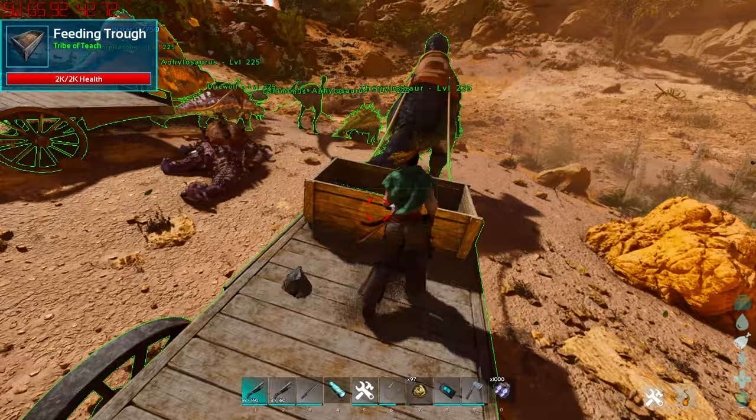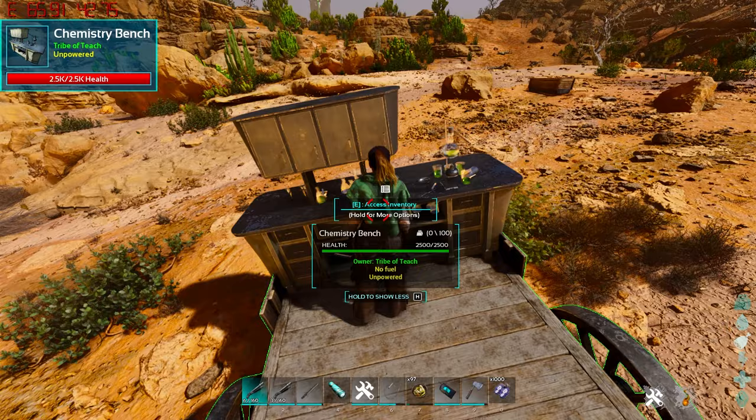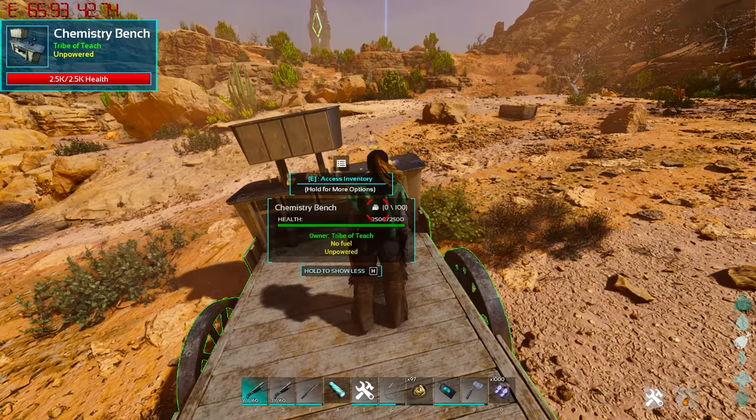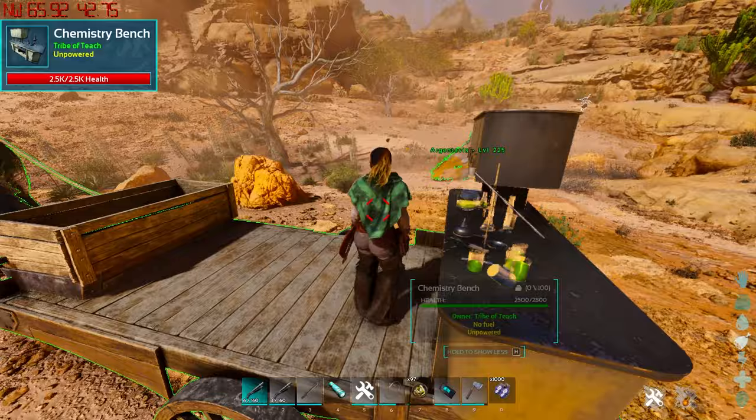This platform cart quite literally sits on the back. It serves as a platform that you can add just about anything to — from a bed to foundations, a feeding trough, a chemistry bench. There's a whole bunch of different stuff that you can add to this. Unfortunately, you cannot add turrets, and plant species X is included in that. But there's pretty much everything else you can add.